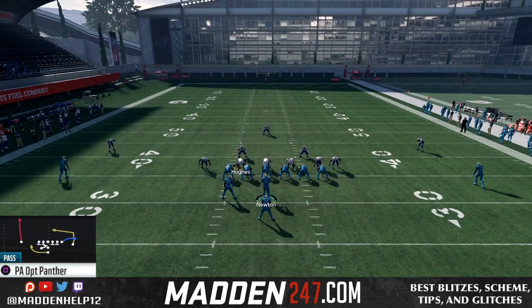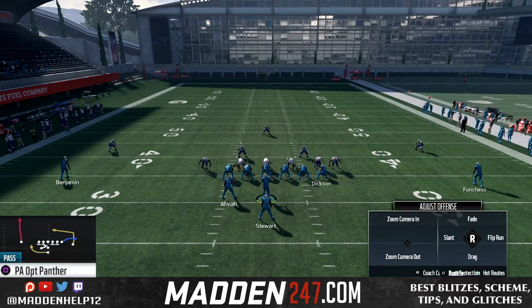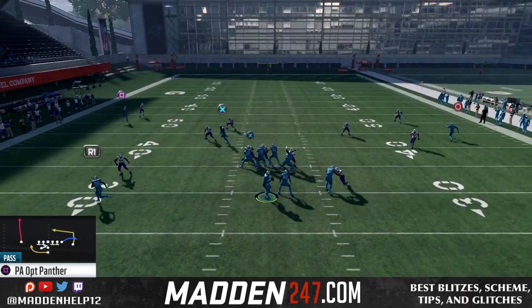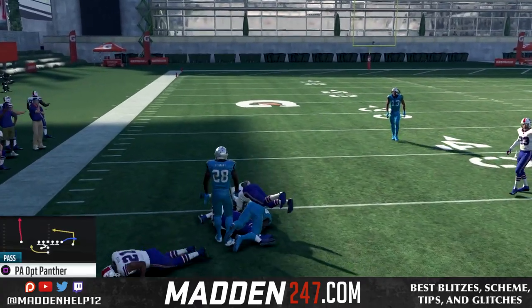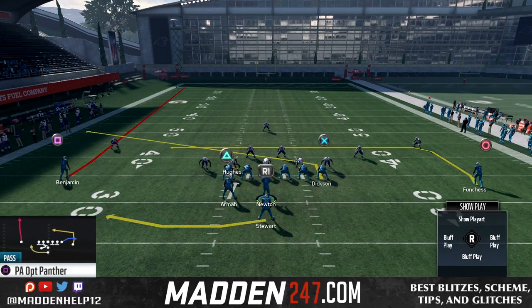If they do play any type of hard flats, they'll jump down to that running back route, and it's going to leave the tight end wide open over the top. So we're just making a simple, easy read, and then of course you have the backside dig route which is one of the best routes in the game.